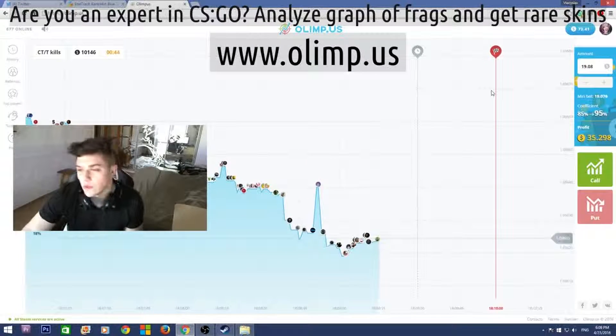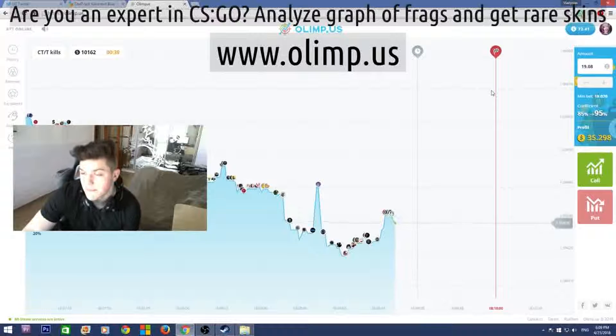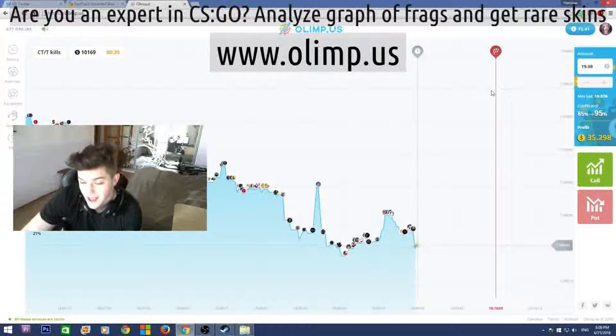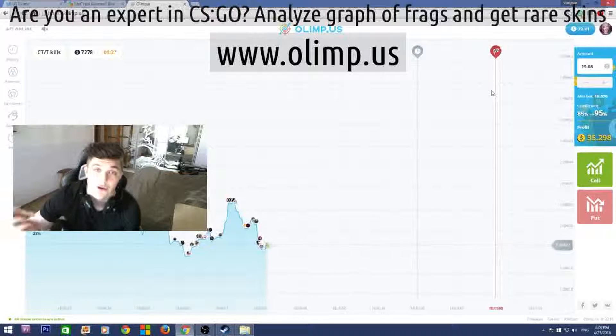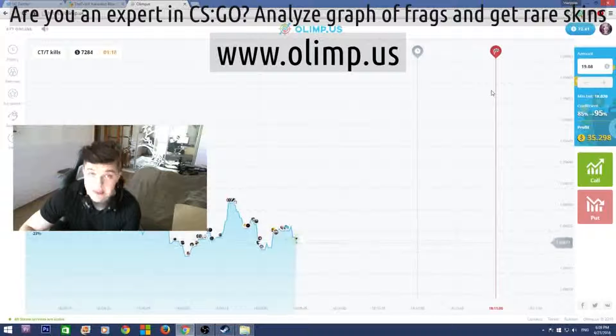So I started with $40 and I now have $72, which means I've made $32 profit — which is really good. I'm really glad that I haven't lost all my money as I usually do on gambling websites. I hope you enjoyed this video and the giveaway. Don't forget to check out our sponsor and use my referral link if you want to play on the website yourself. See you soon in another video, bye bye guys!